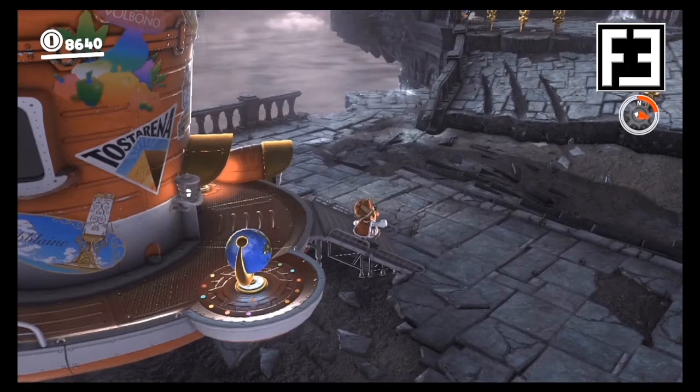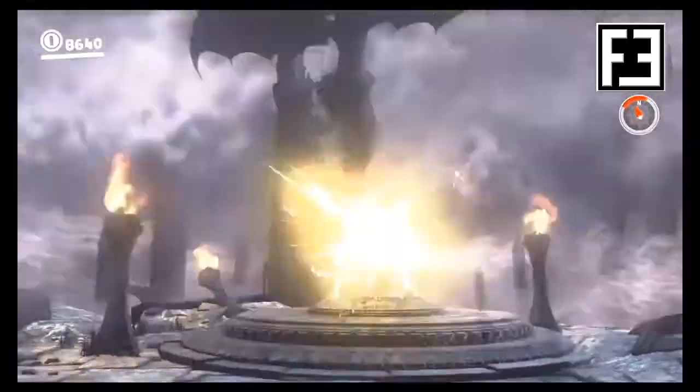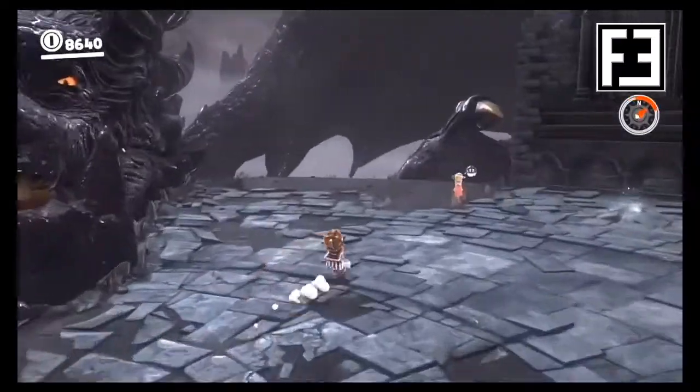In the Ruined Kingdom, we'll start from the Odyssey. We'll then make our way towards the electrical wire at the very top. We'll take it down to the arena where we fought the Giant Dragon, where Peach will be standing to the right of its mouth.